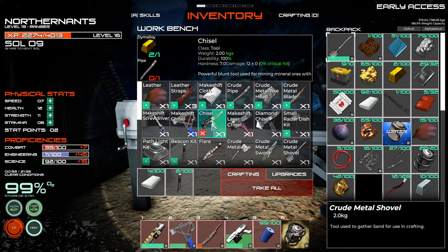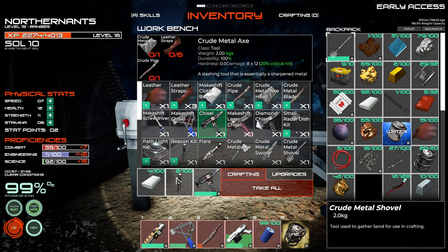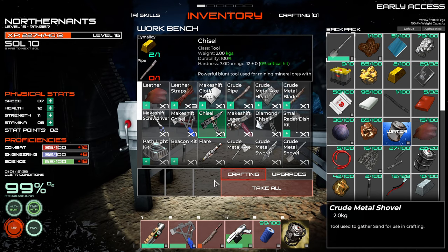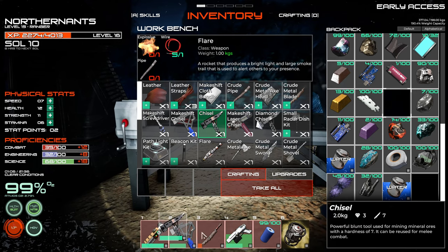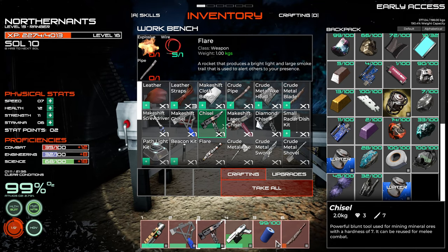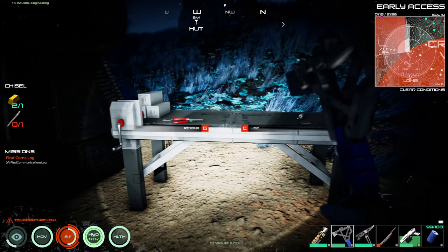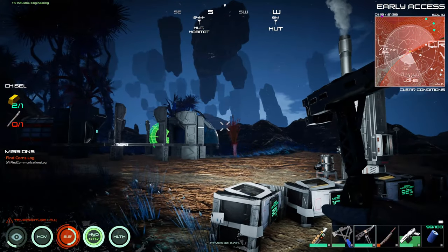Let's go make a better chisel, one that we can actually start mining some of these better materials. Hopefully the chisel doesn't downgrade quickly. I was looking for my beacons when I was out there — no wonder they're sitting in here. Let's put this — we don't really need that in our inventory. Switch things around. Now we should be able to use this chisel to get better materials.